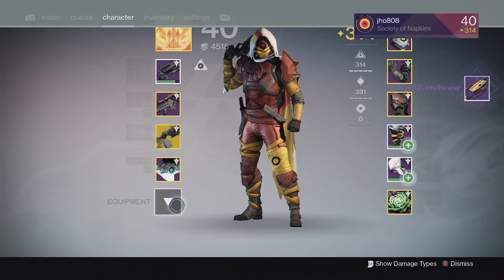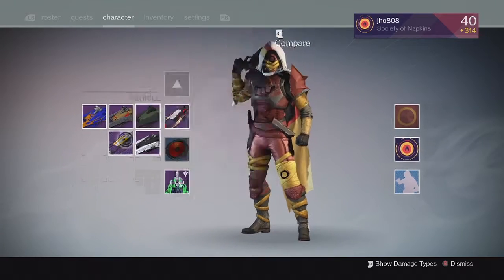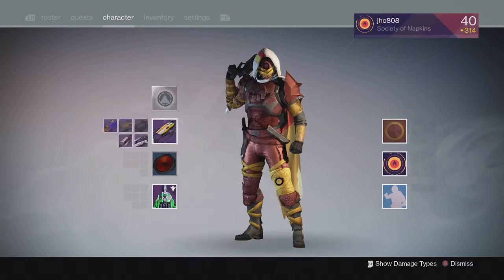I believe all the new ones are the possibilities to get out of that Toolkit and the Laurel Bearer is the yellowish one. I kind of wanted one of the Elemental ones — I already have the Solar one so I was looking for the Arc or the Void one.